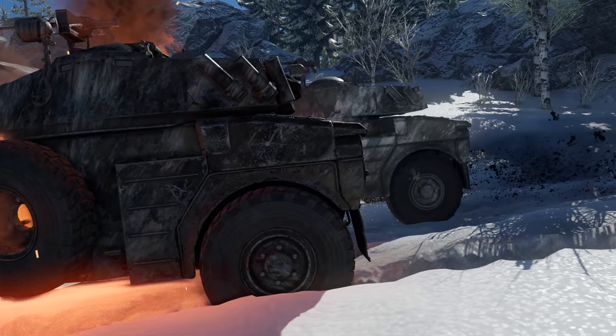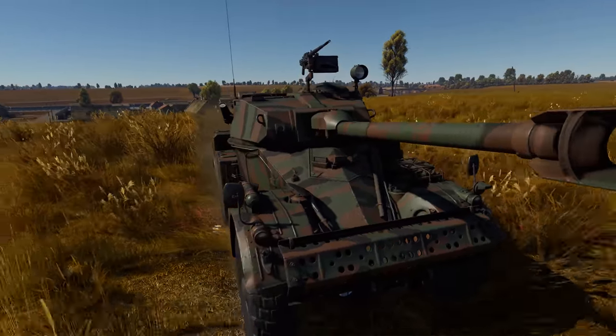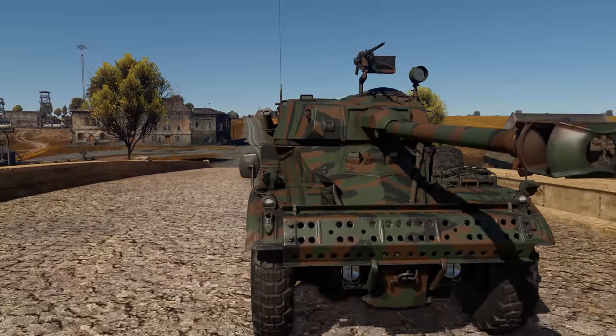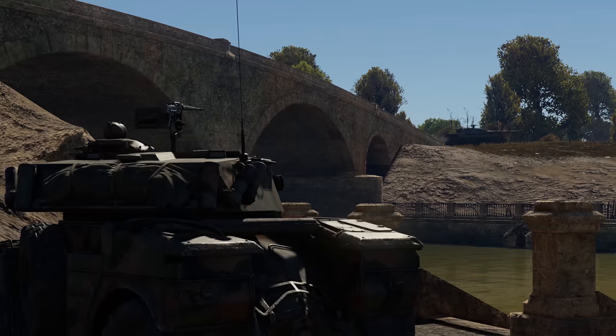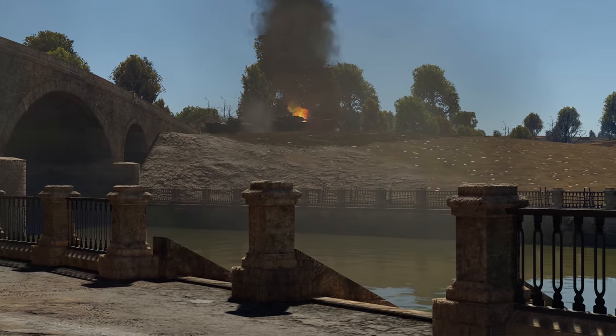There's no hope that it will hold against any enemy projectiles. Your primary strategy is to shoot first. The main purpose of the AML 90 on the battlefield is reconnaissance and, of course, hunting for enemy armored vehicles. There are three types of projectiles available: an HE shell, a smoke round, and a HEAT-FS round penetrating up to 320mm of armor.